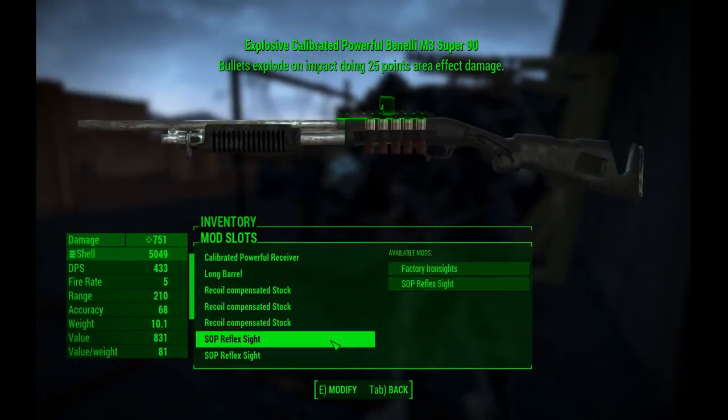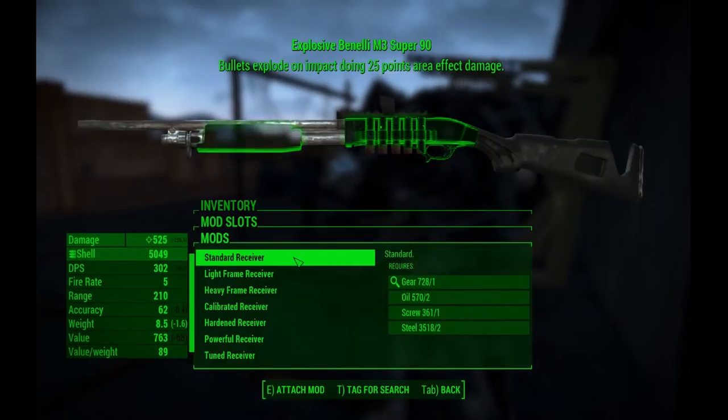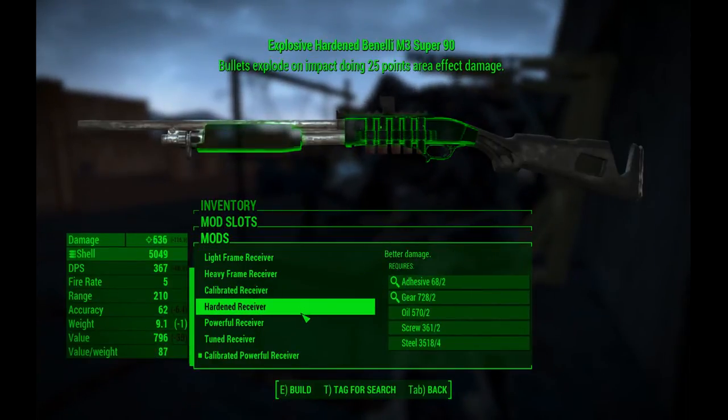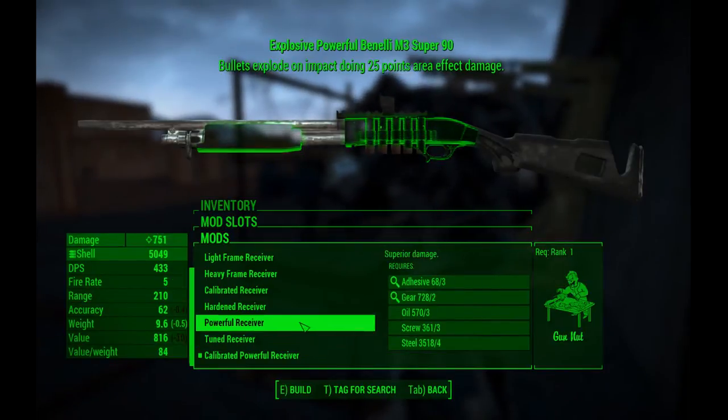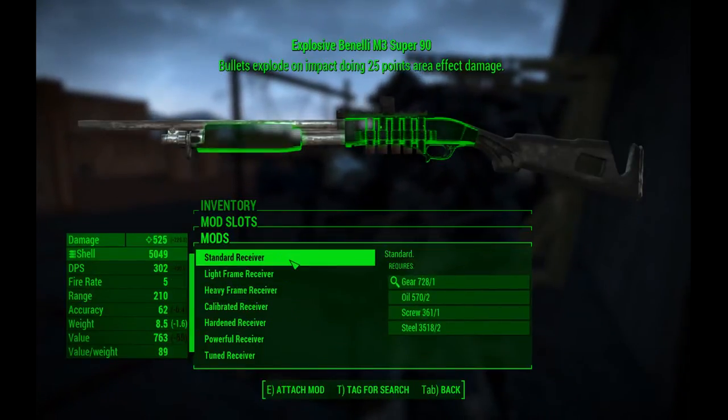The Benella M3 Super 90 comes with a lot of attachments and a lot of customization options. There are a whole bunch of different receivers, and the best one out of the bunch is the Calibrated Powerful Receiver. It's also my favorite since it is the strongest.